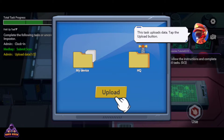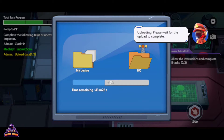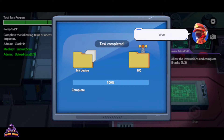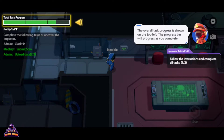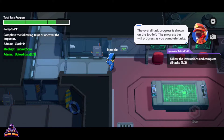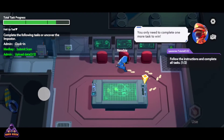This task uploads data. Tap uploading and please wait for the upload to complete. Wonderful. The overall task progress is shown on the top left. The progress bar will progress as you complete tasks. You only need to complete one more task to win.